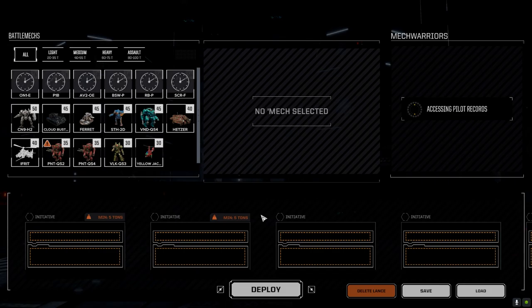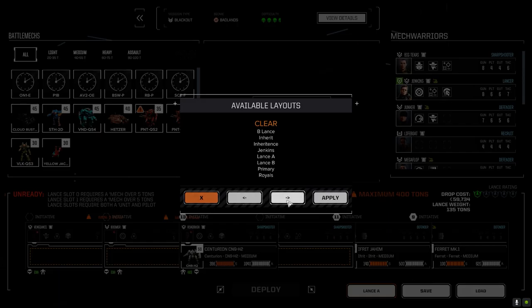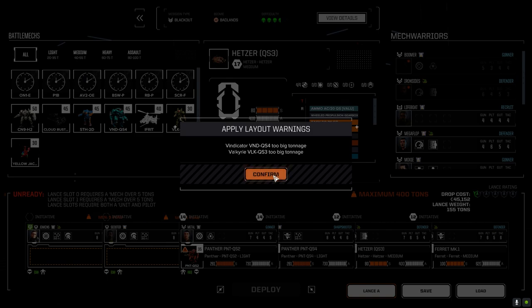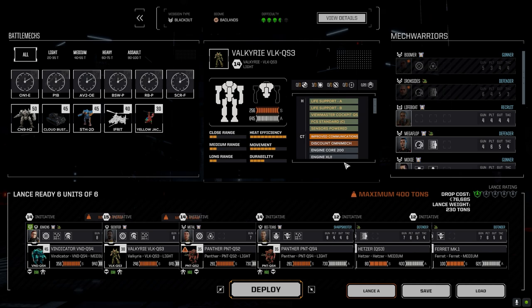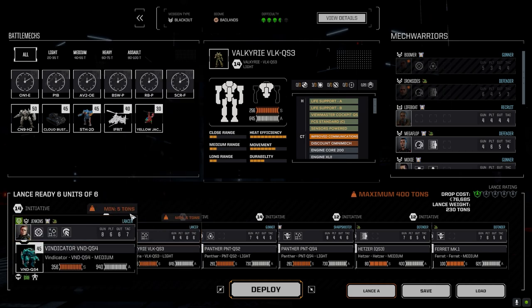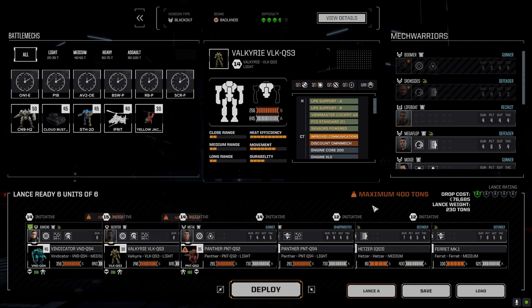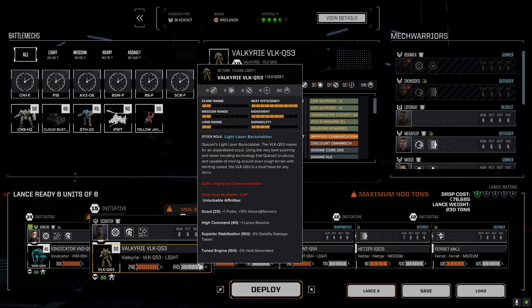I'm interested to see if we can pull this out - they should only really have four mechs per area. But what does 'two big tonnage' mean? And 'minimum five tons' - minimum five tons, what does that mean? Why is it saying minimum five tons? Like, can we only bring 30-ton mechs? That can't be it.